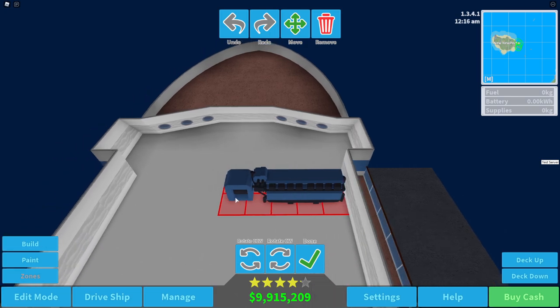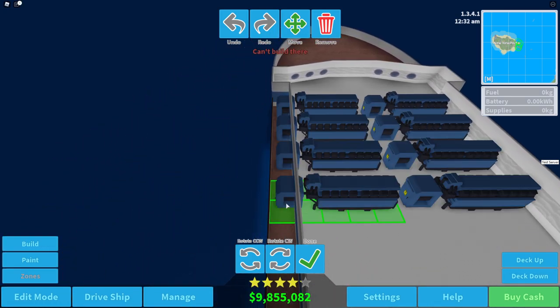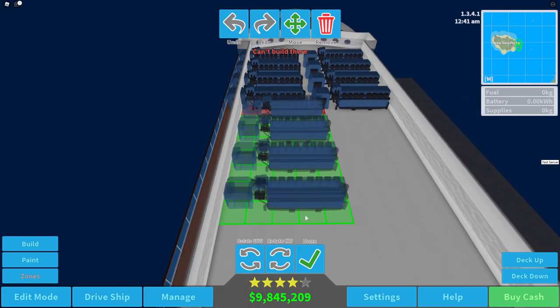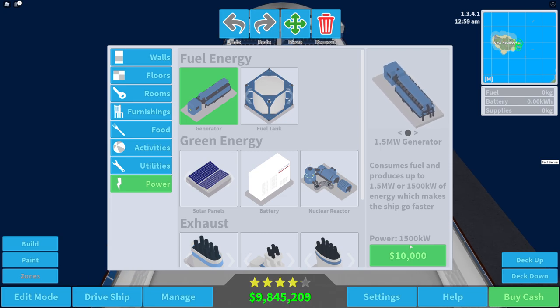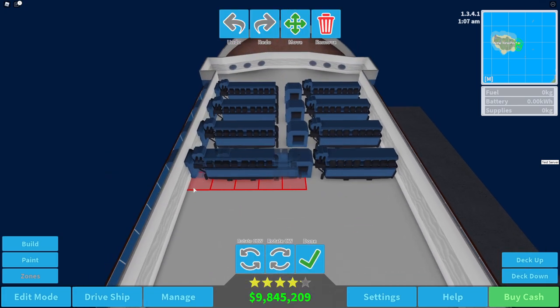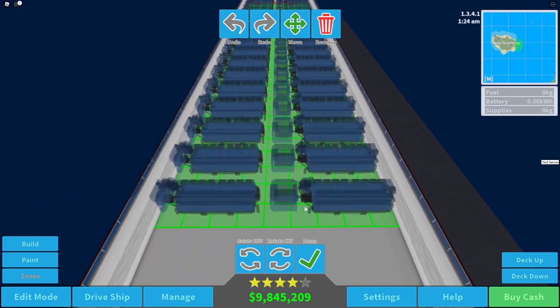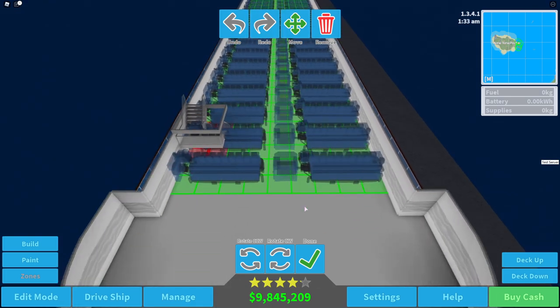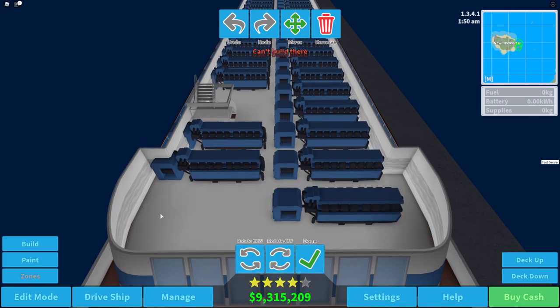Oh look, we get free money - that's good! Okay, so we accidentally placed that down. Let's go ahead and place a bunch of engines down right here. It's going to be fun to see how fast this can go, but we will also have to place some fuel reserves just so we can actually store some fuel.